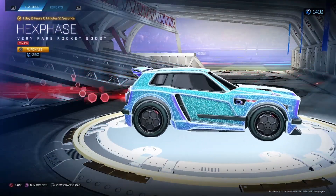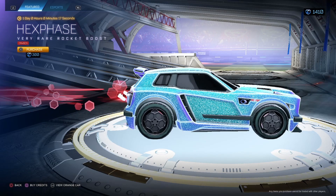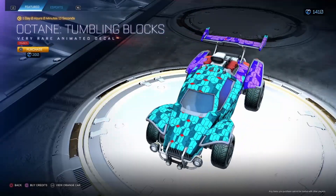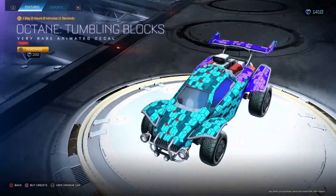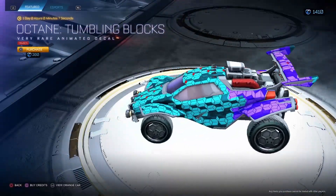Crimson Hex Phase for $300. I do not like Hex Phase at all — it's definitely one of the worst boosts in the game. Octane Tumbling Blocks Crimson — not a big fan of this either for $200. We've seen Tumbling Blocks come in several colors and I'm not a big fan of how this looks with the Crimson.